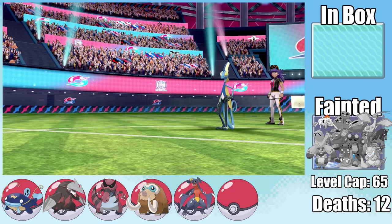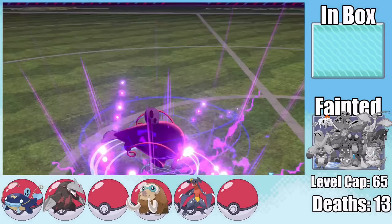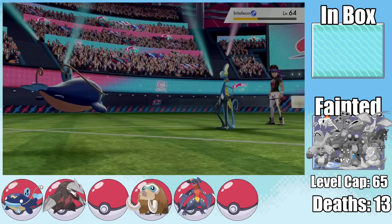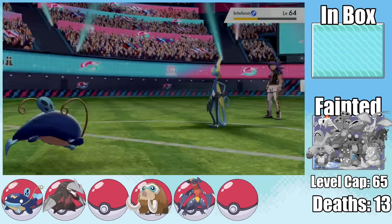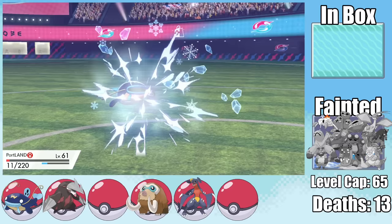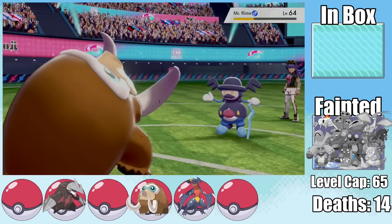Whizcash comes in against Inteleon. It goes for Tearful Look twice, letting me set up two Dragon Dances to reach plus two speed — finally outspeeding Inteleon. An Earthquake does 60% but a Mud Shot lowers my speed, so Snipeshot hits next turn — Portland survives on 8 HP and takes out Inteleon with another Earthquake. Mr. Rime comes in next, I fire off one last Earthquake before getting taken by Freeze-Dry. Mamoswine follows up with an Earthquake to finish Mr. Rime.